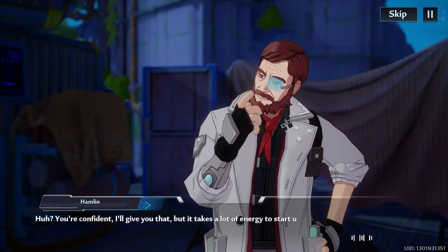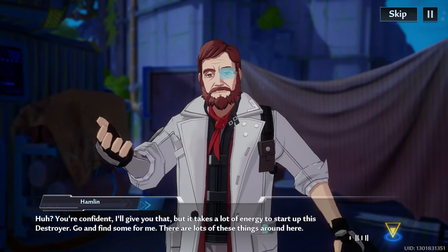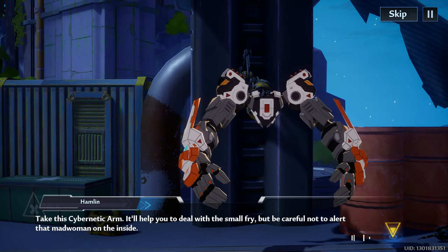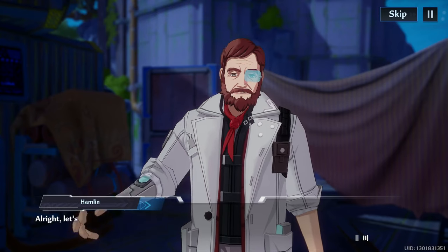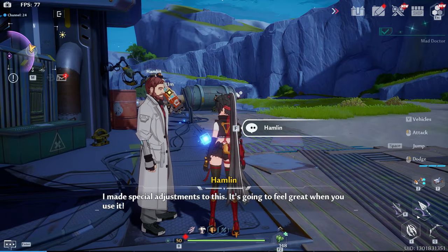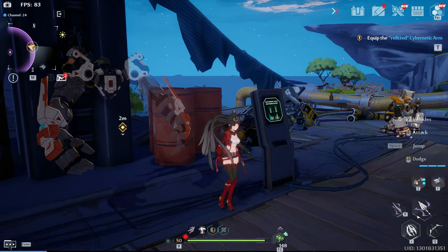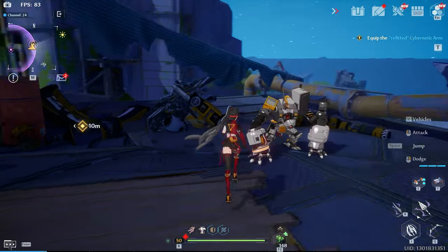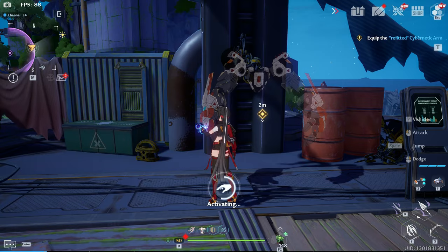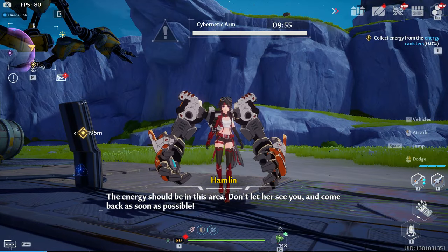You're confident — I'll give you that — but it takes a lot of energy to start up this destroyer. Go and find some for me; there are lots of these things around here. Take this cybernetic arm. It'll help you deal with the small fry, but be careful not to alert that madwoman on the inside. Alright, let's go to work. First, collect energy. I made special adjustments to this — it's going to feel great when you use it. The energy should be in this area. Don't let her see you and come back as soon as possible.